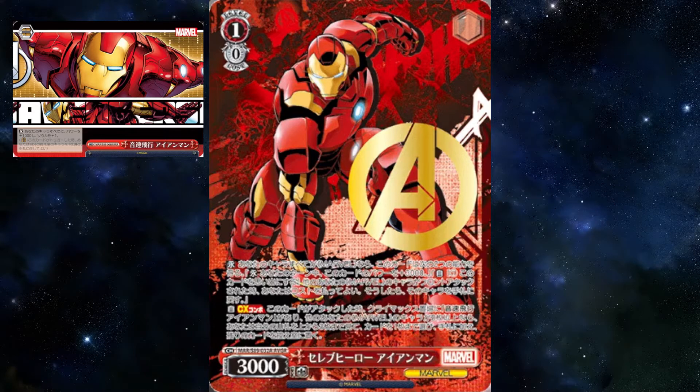Celebrity hero Iron Man states that if you have another Marvel character, this card gains the following ability: during your turn, this card gains 3k power, and when your other character is front attacked, you can pay one — send this to the memory, bounce that character back to your hand. And climax combo: on attack, if you have Supersonic Speed, Flight, Iron Man in play, and 2 or more other characters, top check 3, add a card, ditch the rest. The climax is a 1k1 and a door when triggered.